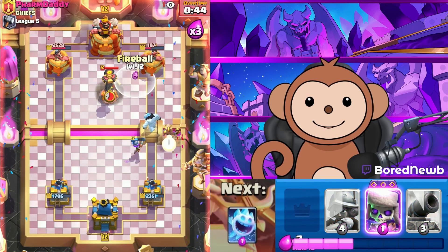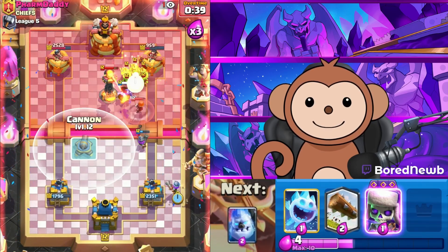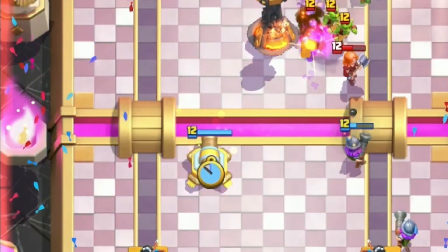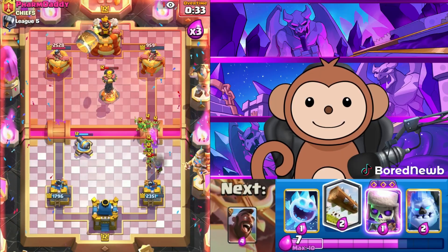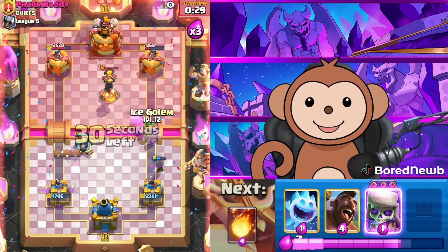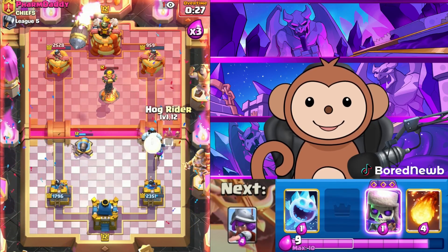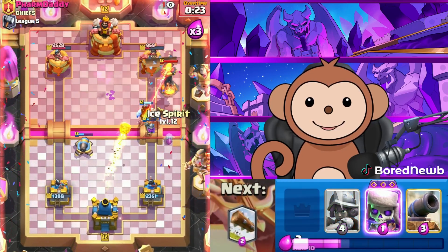I missed the Fireball that time. Why do I keep missing the Fireball? We got another Princess — what is he doing? Is he trying to make me laugh to ruin my game? He's gonna Rocket — okay, now we gotta start Fireballing. We got a perfect raw Fireball on that!